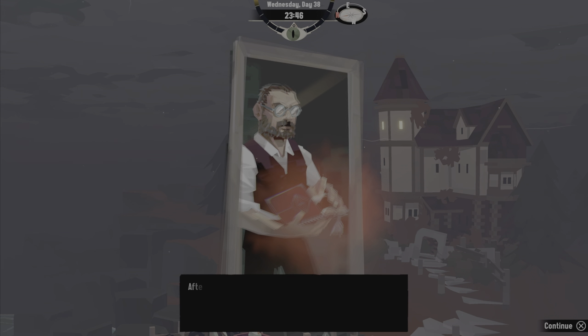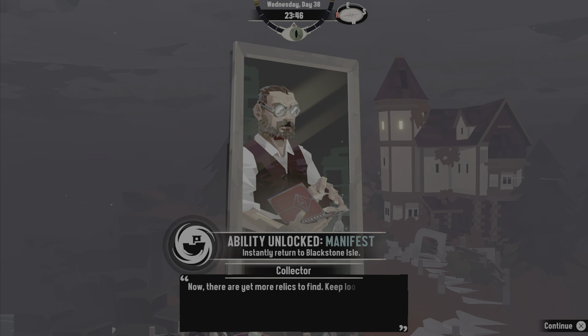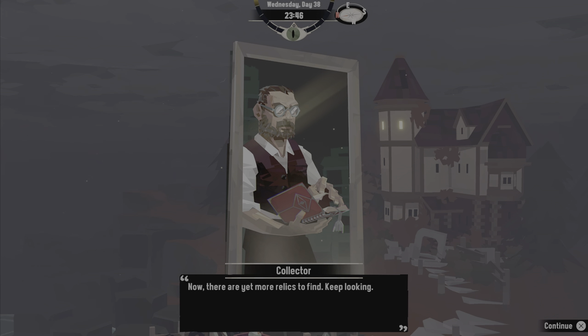He whispers the words on the page. After a few seconds your stomach drops suddenly, as though you've been thrown high by a wave. He closes the book and turns attention back to you: 'Now there are more relics to find, keep looking.' Ability unlocked - Manifest: instantly return to Blackstone Isle.